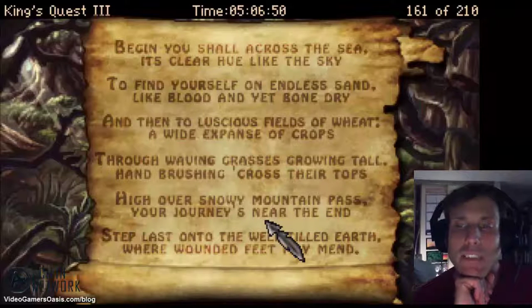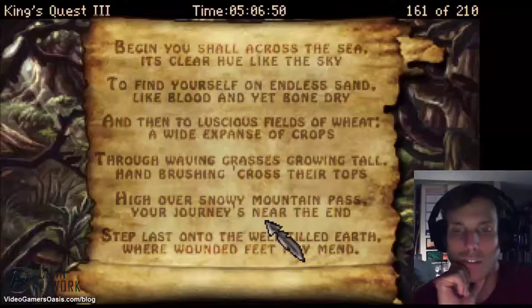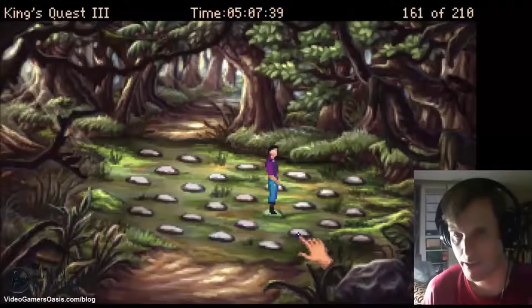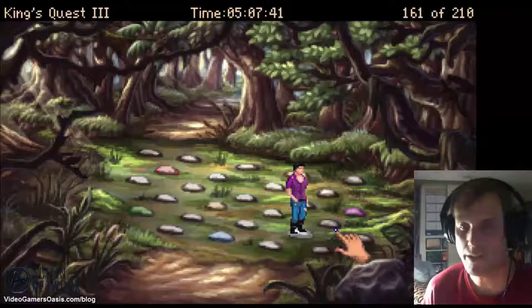In this episode of the King's Quest 3: To Heir is Human walkthrough, I show you how my hero Gwydion can cross the second ordeal of the colored stones. This and much more. Stay tuned.